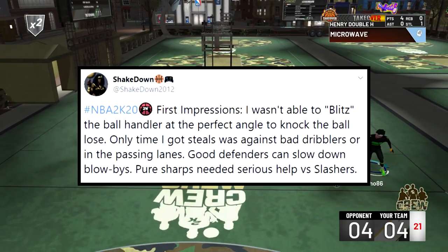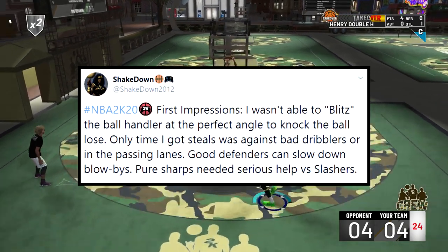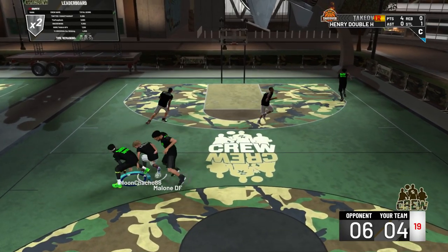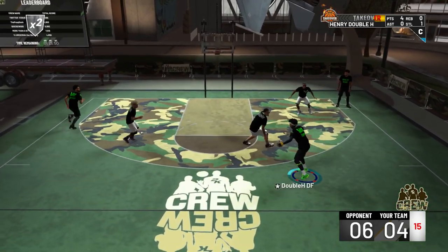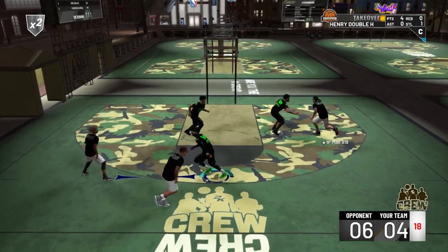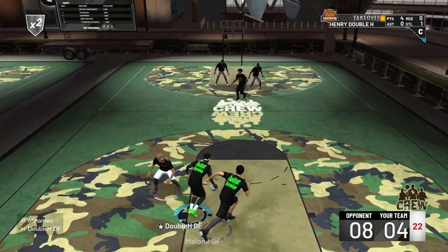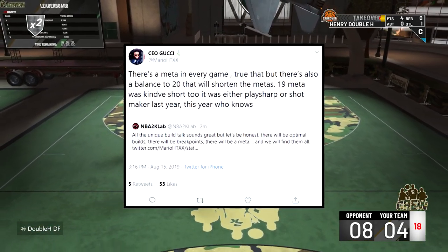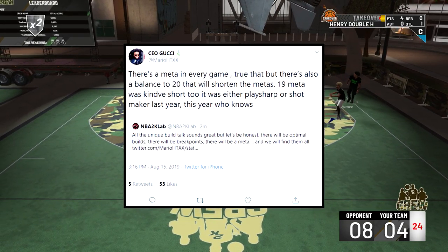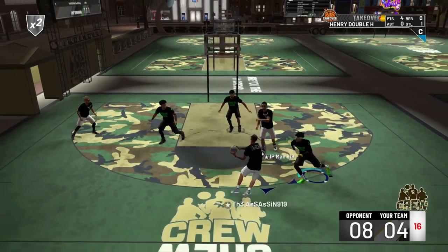Shakedown said he wasn't able to blitz the ball handler at the perfect angle to knock the ball loose. Only time he got steals was against bad dribblers or in passing lanes. Good defenders can slow down blow-bys. Pure sharps needed serious help against slashers. Sharps aren't going to be able to guard slashers, and only good defenders will slow down the blow-bys — showing a skill gap and build mismatches. AnnoyingTV said there's a meta in every game, but there's more balance in 2K20 that will shorten metas. Last year it was PlaySharp or Shotmaker — this year who knows.